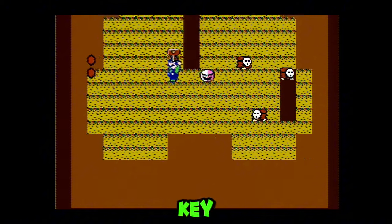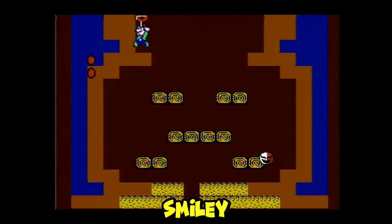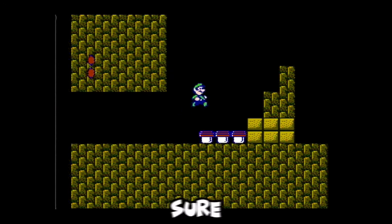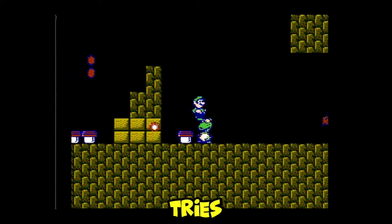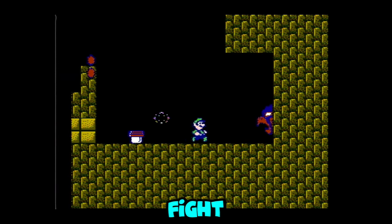Now grab the key and jump straight up. Throw the key so that you don't get hit in the face by the flying smiley face thing. Make sure to grab and throw this block at Birdo right away. Now get on top of the block and pick it up at the same time Birdo tries to shoot you in the face. Keep throwing the block at Birdo until the fight is over.